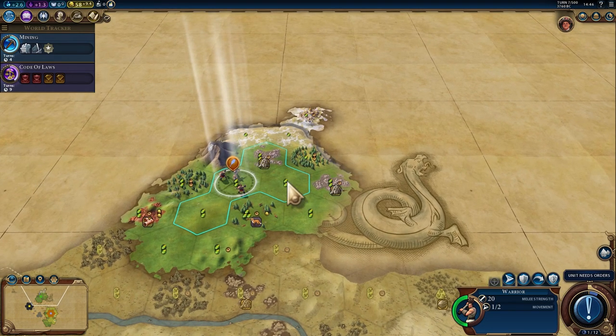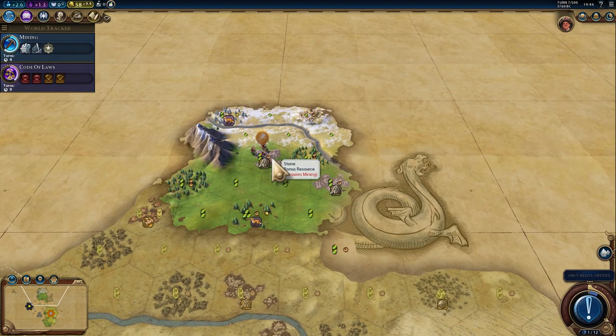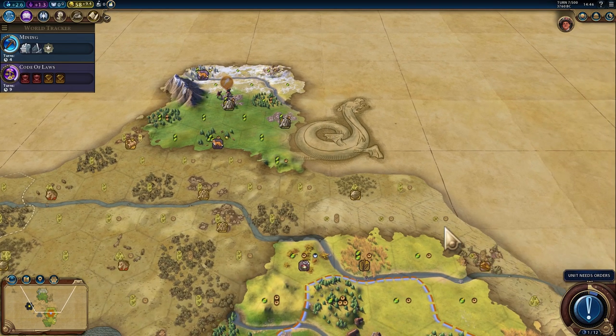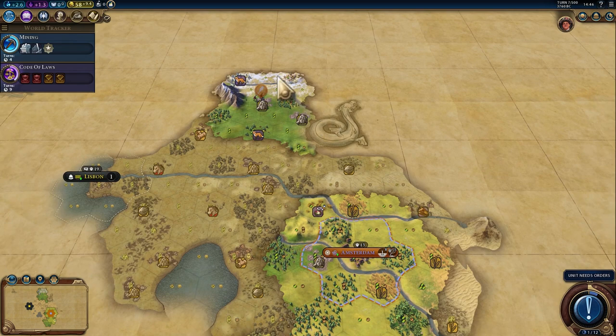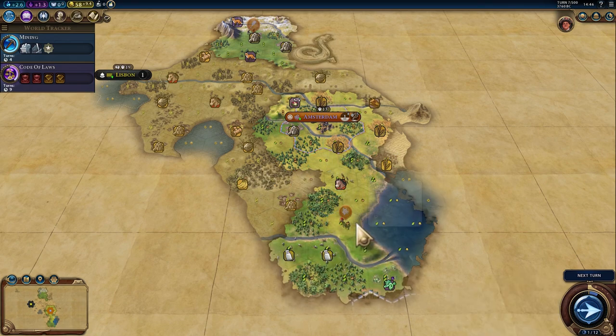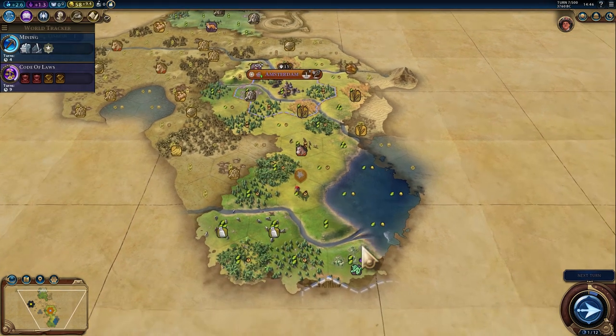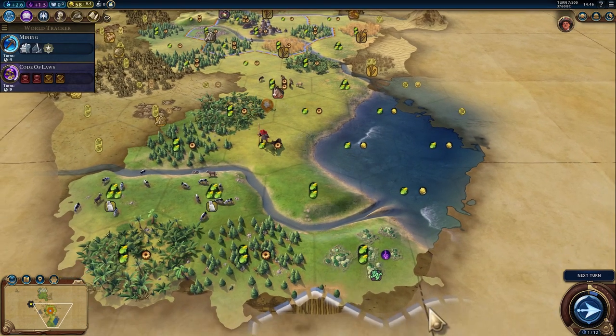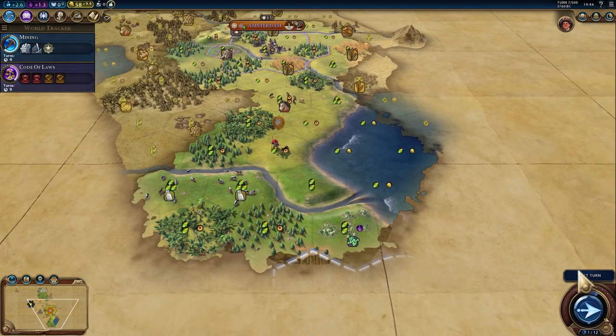And that's on the far side of the river. Go in that direction, I need that goody hut. So it's unlikely that there's a civ right north to us — they usually don't start in the tundra. There's an enemy civ. Which one? White and light blue. I don't have the colors memorized, so I'm not sure.